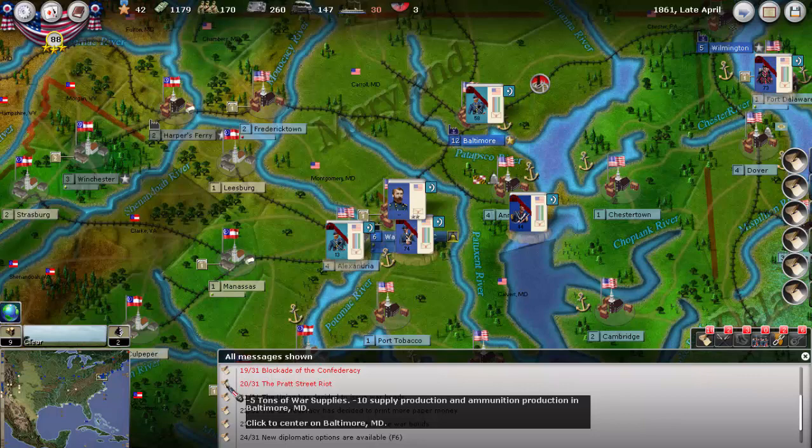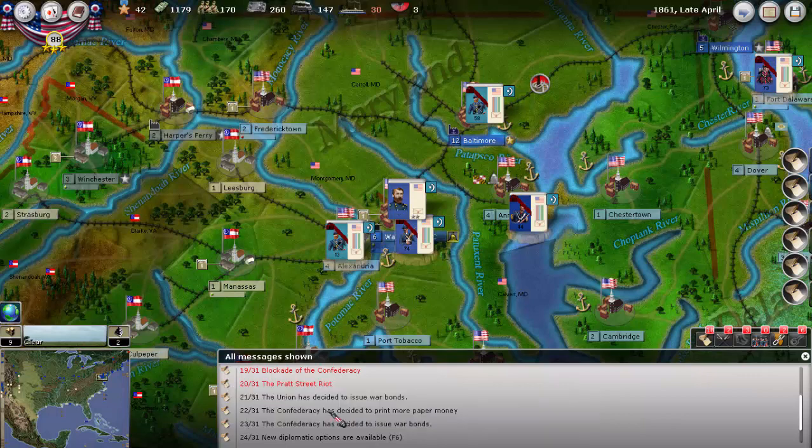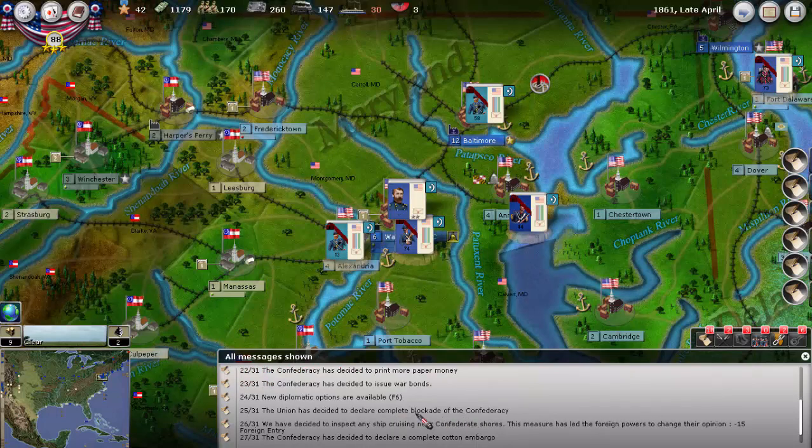There is a riot in Maryland. Interestingly, the Confederacy both prints paper money and issues war bonds right off the bat. The embargo and the blockade cancel each other out for foreign intervention — both negative 15 and then plus 15.